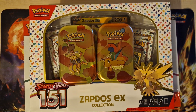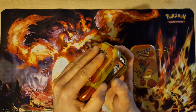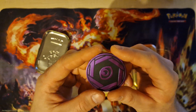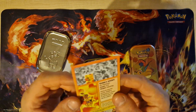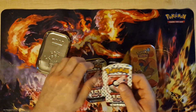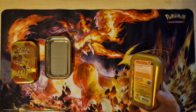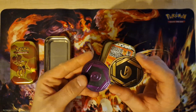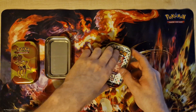We open the first small pin set. There's a coin with a very nice design. Inside there's a card with Kadabra — I need Machamp — and two boosters. The second pin set is the dragon one, with a Dragonite card and two boosters.